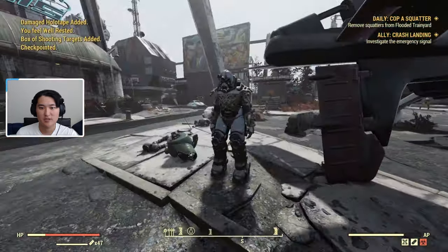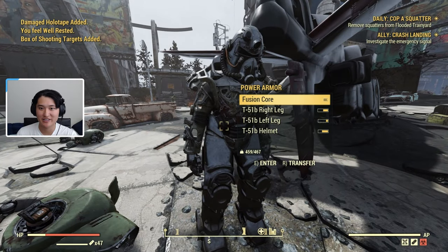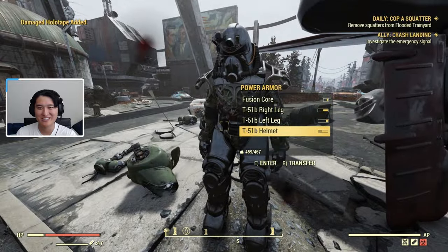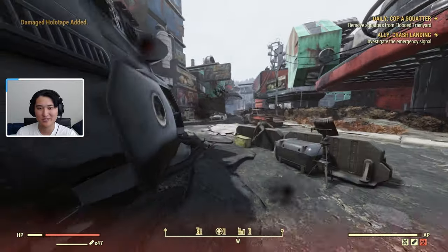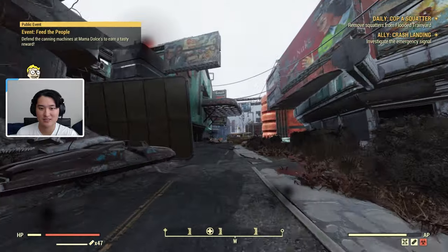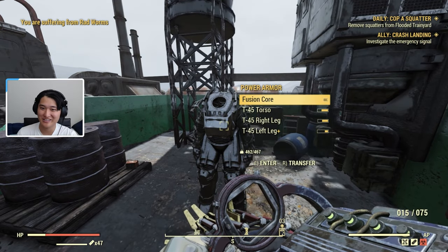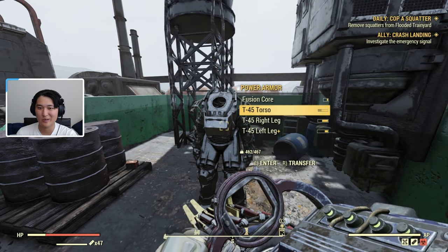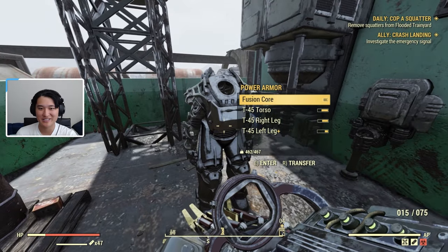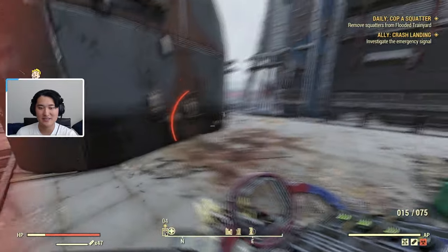I'm going to server hop and show you guys the other two locations. I'll show you what it looks like when a chassis is actually here, since I have better luck on this server. This is spot number one and we have T51 here with a fusion core. Going back up to spot number two, here we have a good example of T45 power armor — the torso, right leg, left leg, and core are here, so we're just missing the arms. You can also enter the chassis and use it.